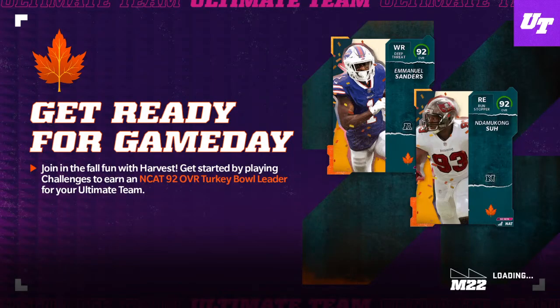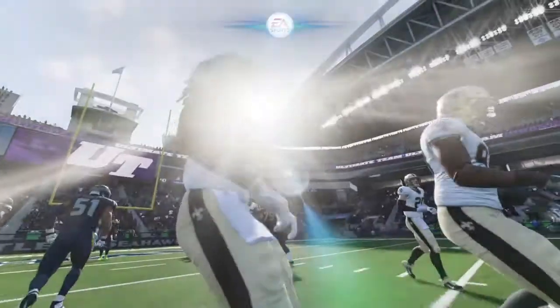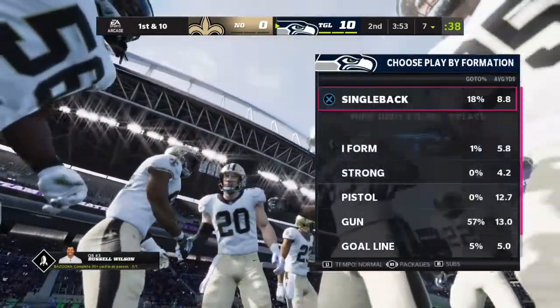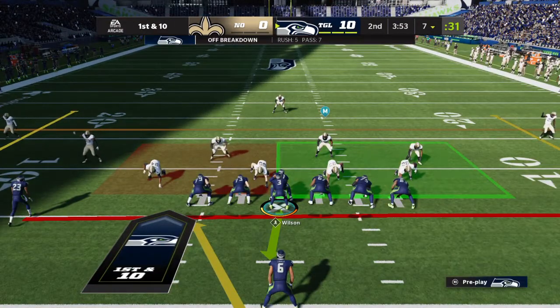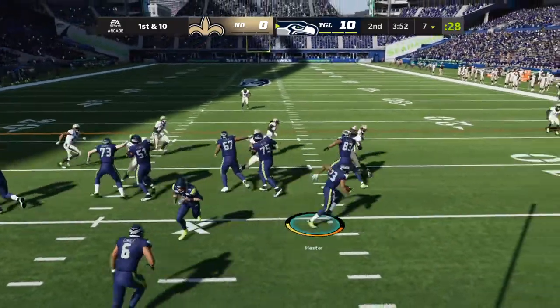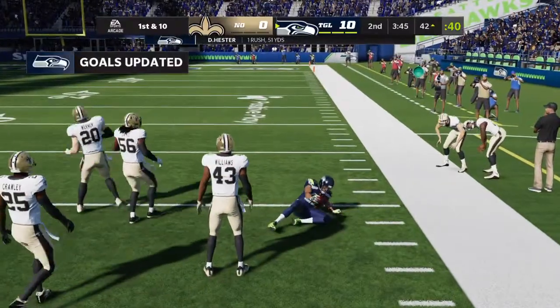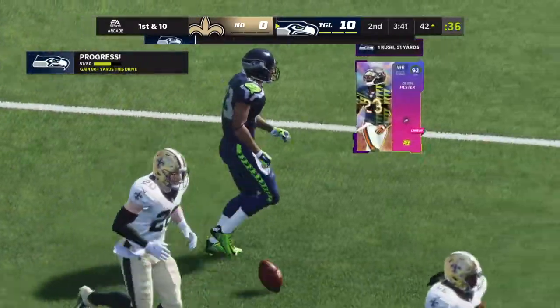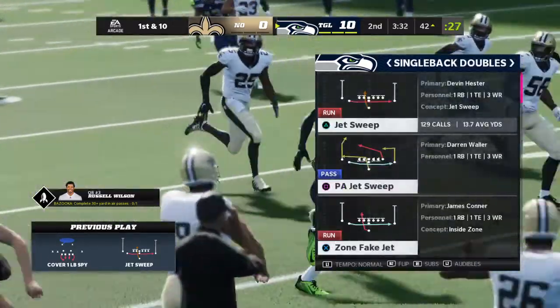In your first to second quarter, get 200 rushing yards. You can do this with an 86-plus team — I got top 100 with the highest team at 85, and in the last four games I had an 80 overall team because I sold it. In Seattle's playbook, go to 10 Out of Doubles formation, single back, and select Jet Sweep. Hit R1 to sub, then move Devin Hester — number 23 — into the slot.